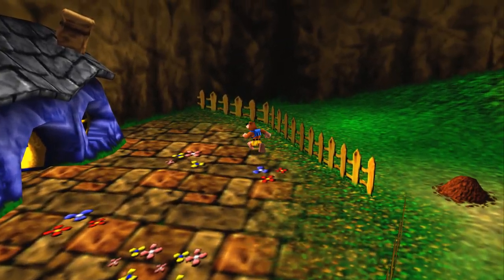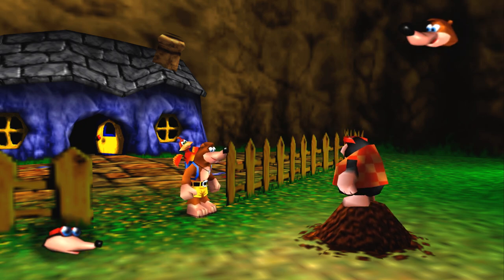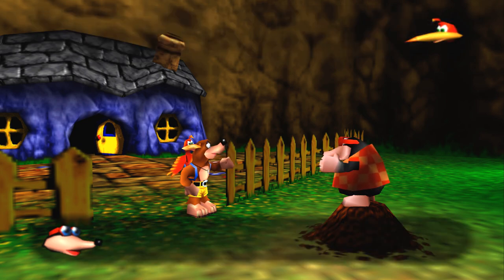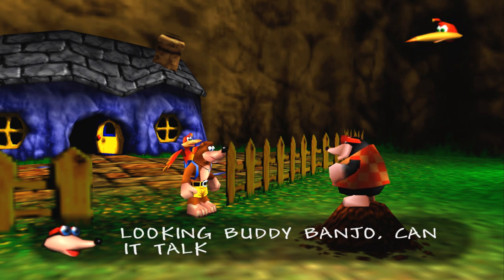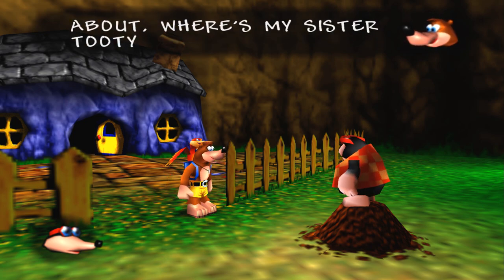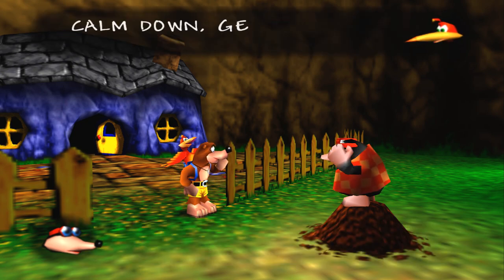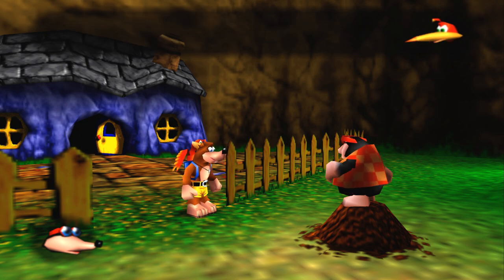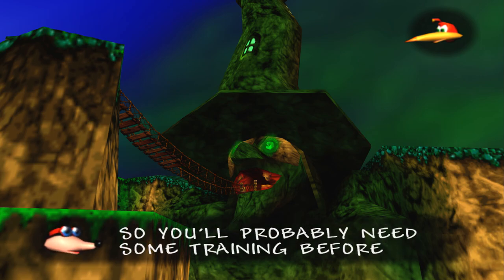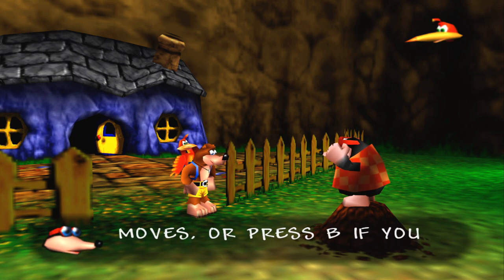Banjo-Kazooie Nuts and Bolts is back there. Is it sad that that was the first Banjo game I ever played? That is very sad, yes. So this is Bottles the Mole — he is our tutorial guide for this game. This place is Spiral Mountain, if I remember the name correctly. Correct. It doesn't seem like there's a lot of real estate around here, so why doesn't everyone know each other? Well, Banjo's very lazy — he sleeps all the time. Tootie knows who Bottles is, so I imagine she's the one who goes out and runs all the errands while Banjo stays at home. Nuts and Bolts starts with him being fat and lazy.